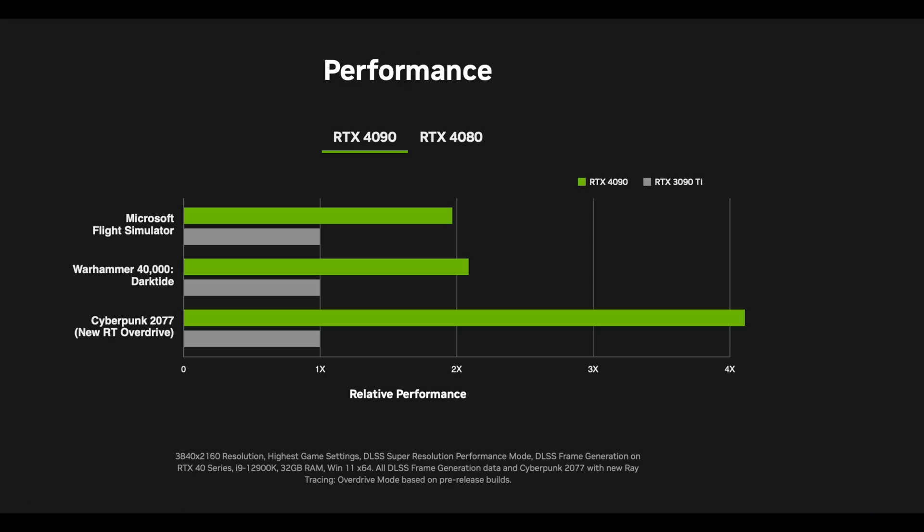When NVIDIA releases a GPU, they're going to pump it up as much as they can. But I don't remember seeing performance numbers this drastic compared to even the same generation. We're talking about the 4080 16GB, which is supposedly going to be one of the best high-end GPUs out there — second best to the 4090 — until AMD brings their RDNA 3. For now, the 4090 seems like it has a pretty large gap between all of the other GPUs.